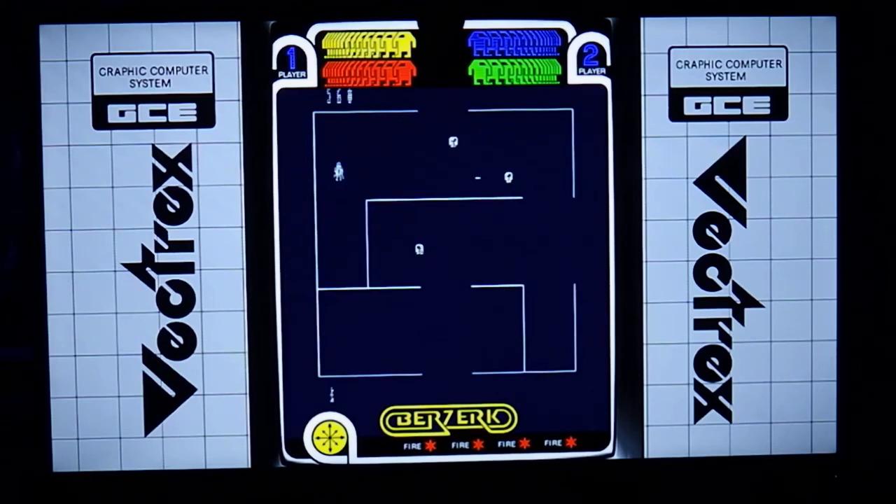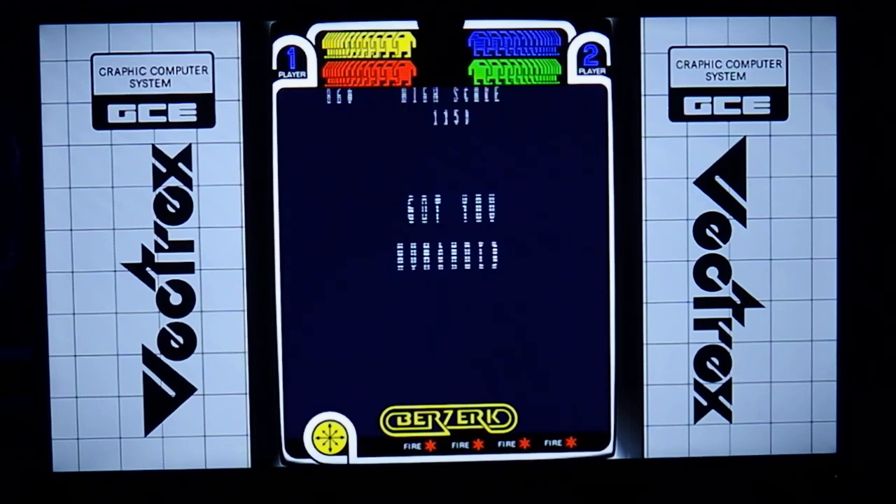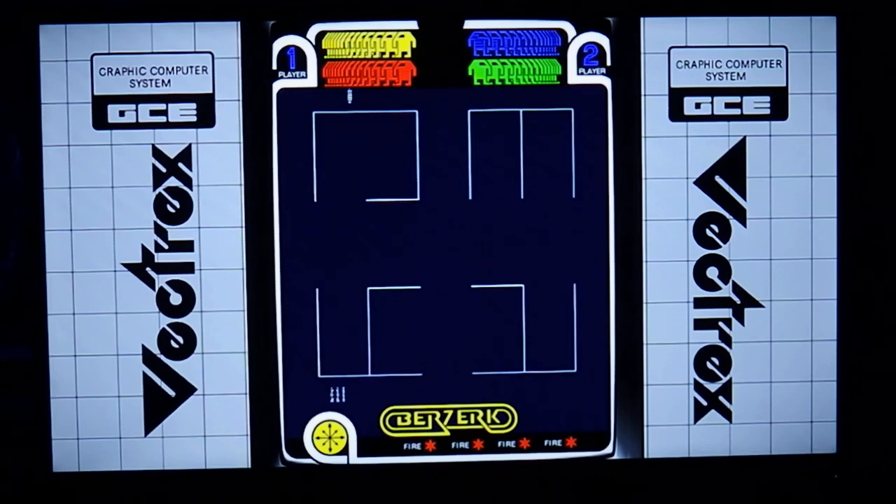Wow, only three robots in this room — that's not too bad. And of course in the easiest room I get myself killed. As you can see, you cannot let the robots touch you. So there you have it, that is Berserk for the Vectrex, simulated on a Raspberry Pi 4. Thank you for watching.